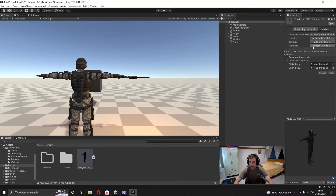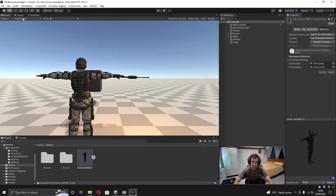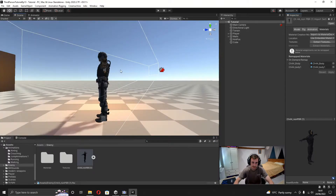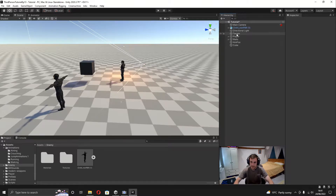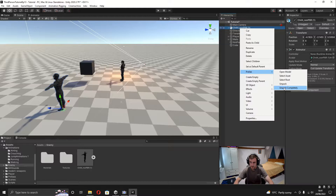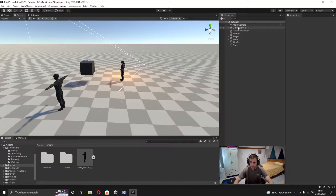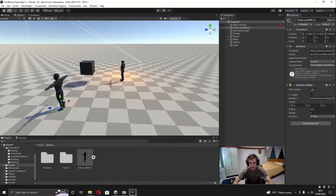Once that's done, I'll go to Extract Materials and select the materials folder. With that all done, I'll go into the scene view, drag in the enemy, then right-click it in the Inspector, go to Prefab and Unpack Completely. With that done, I'll click on the enemy and add a Capsule Collider component.